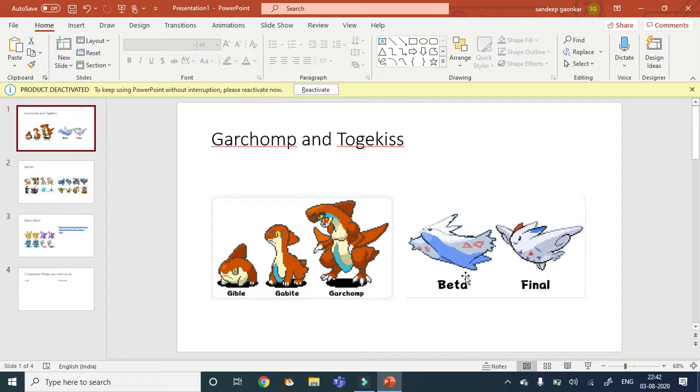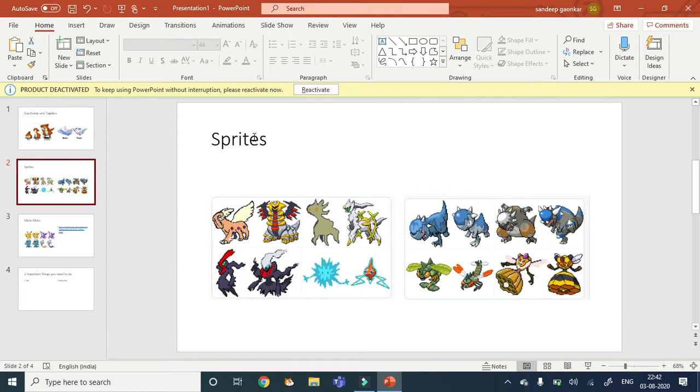Then comes the Togekiss beta sprite. These triangle things on it look pretty good, and it's overall a decent Pokemon design. But it's not very charming the way a Fairy-type Pokemon should be — it kind of looks like a Latios with some color changes. I'll give this three out of five. It looks pretty good.